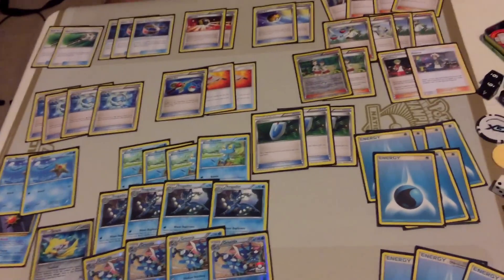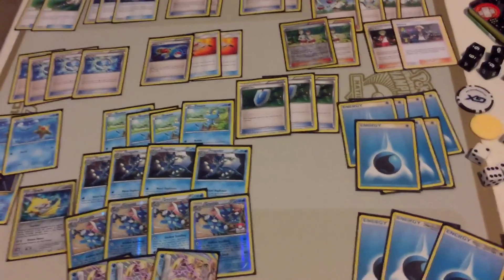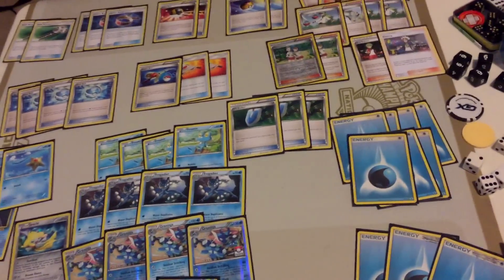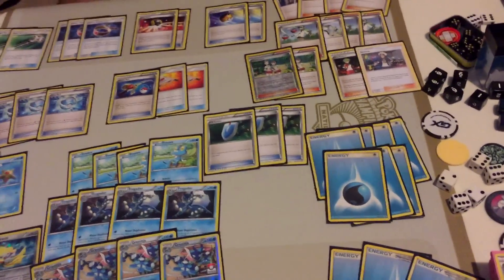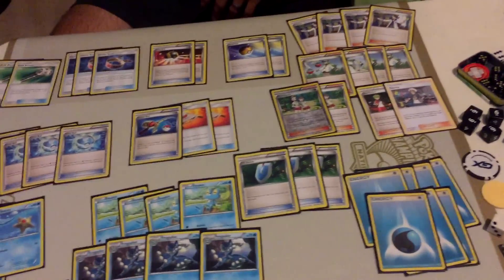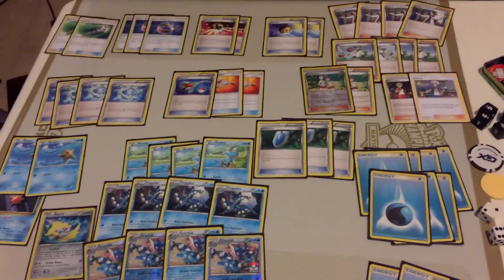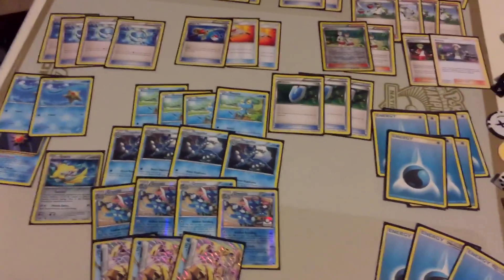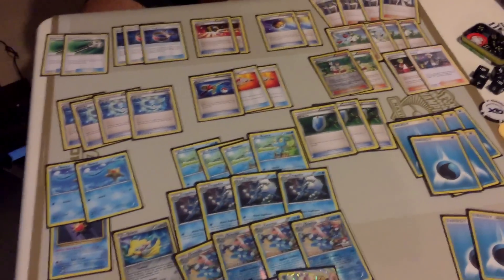We see the deck play against Gardevoir GX, which is definitely one of the most hyped-up decks coming out of Burning Shadows. Nothing else really fits in both these decks from the new set besides the Garde cards and maybe a Guzma. None of the new supporter cards really fit, but if we missed anything let us know. This would be the current Greninja deck — we're probably not going to make any changes to it. It seems really good and was really consistent.